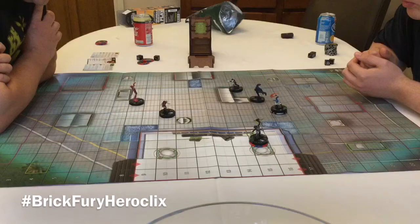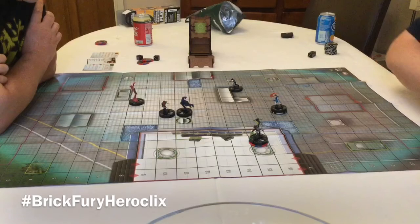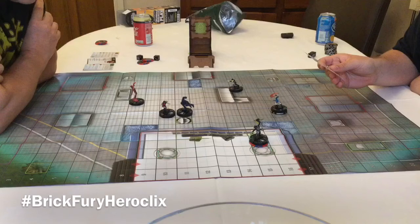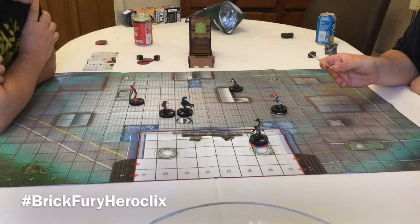Beast is going to charge. One, two, three, four, five. He has a special attack box-out - Smartest Mutant Simian Man in the Room. Beast can use Outwit. When he does, instead of targeting one character within range and line of fire, he may choose to target every opposing character within four squares and choose a power on each of them to counter.